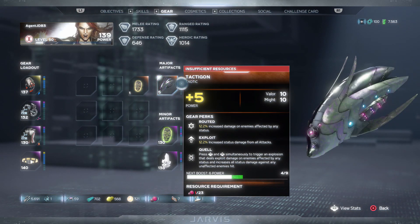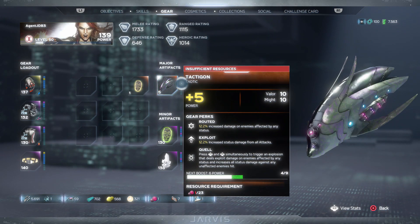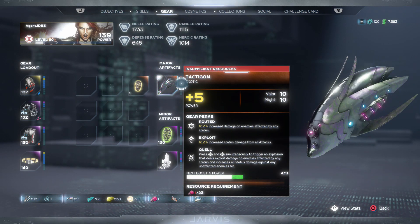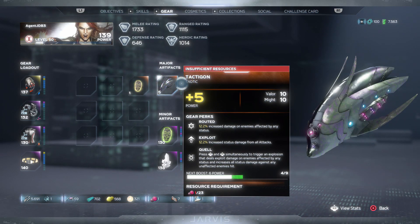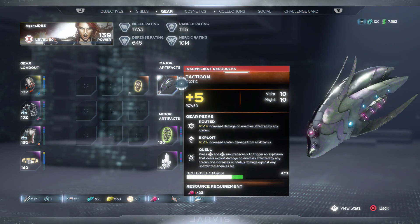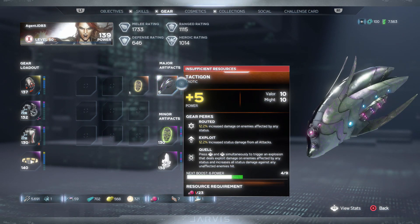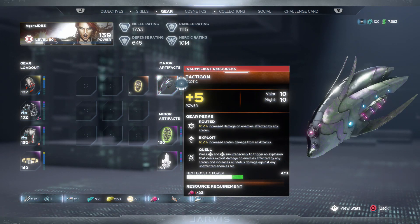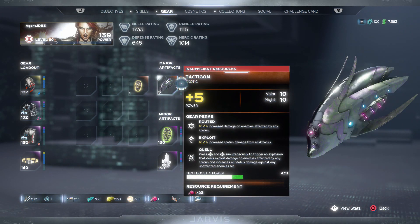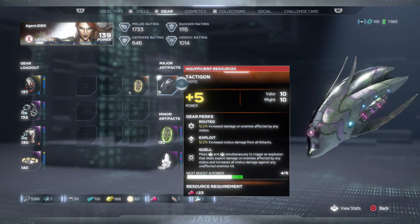Some people don't want to do the campaign — I get it, it is buggy, and I had a lot of issues with cutscenes dropping frames. But if your goal is to max out your character, you'll still need the campaign because of those exotic major artifacts. You need them to boost your power to higher levels. Each time you upgrade a major artifact, you get one additional power level point, and you can upgrade it up to 10 times — so that's plus 10 power levels you'd be missing.